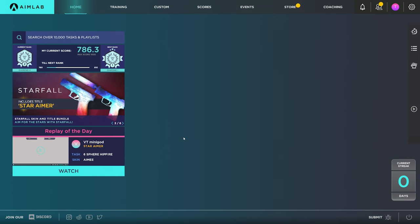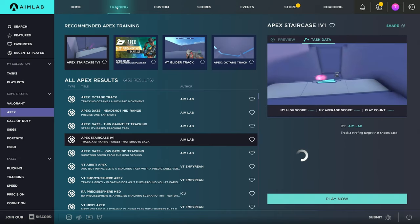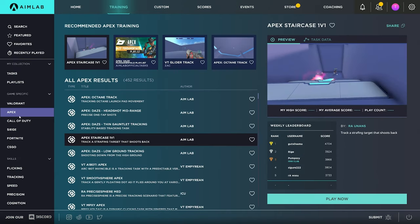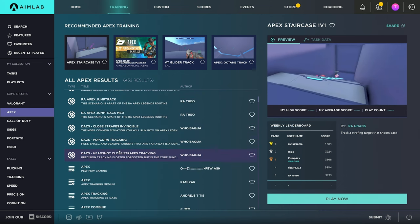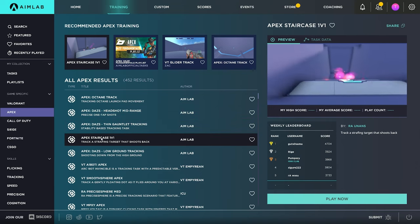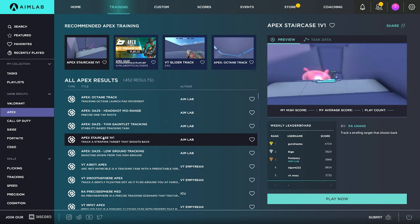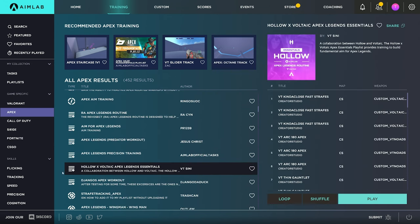If you don't have Kovaak's, you can use Aim Labs, another aim trainer. Go to the top of the screen and click the Training tab, then on the left side you'll see a section labeled Apex. In this section there are tons of scenarios and playlists to choose from. Some involve strafing — like the Apex Staircase 1v1 scenario — and some don't, like the Octane Track. Either way, all scenarios are good for improving your aim. One playlist I'd especially recommend is the Holo X Voltaic Apex Legends Essentials playlist, put together by Holo and Voltaic, who are excellent aimers.